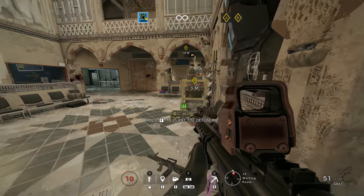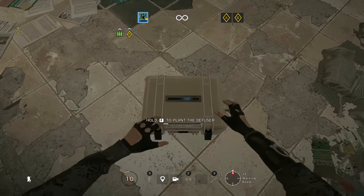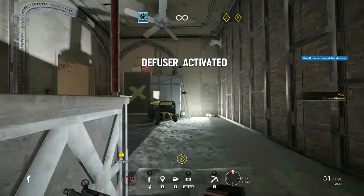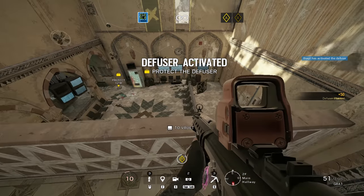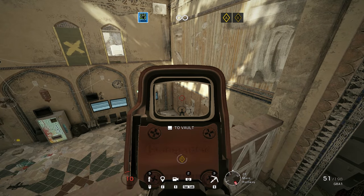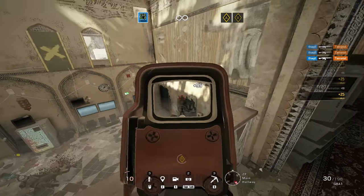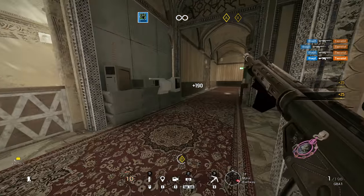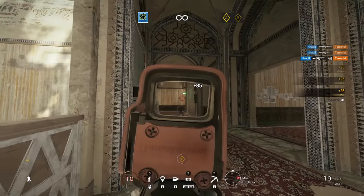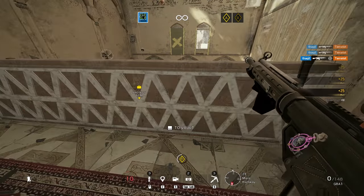Once you've cleared out all the terrorists, the objective needs to be here — I'll come here and plant. Right here in this spot. Then I run up the stairs, stand here, aim, and they will walk into the room so I can practice my flicking. Reload, step back, come again — you can literally sit here and practice flicking.